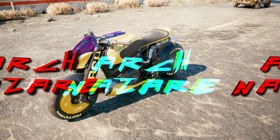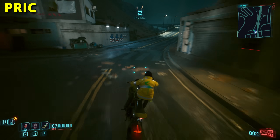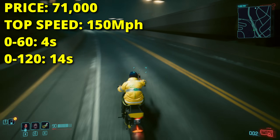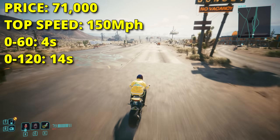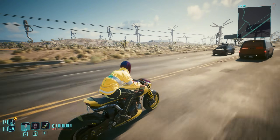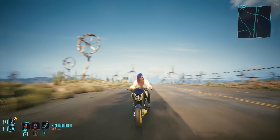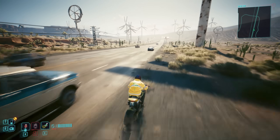Next up, the first of four variants of the Arch Nazare bike we can own — this is the standard version we can purchase from Autofixer for 71k, the most expensive bike in the game. Each of the four Arches have the exact same stats of 150 top speed, 4 second 0-60, and 14 second 0-120, as well as the standard bike durability. I'm a big fan of the yellow and black design of this one — it kind of goes with David's jacket — but since it's the only one of the four that we have to actually pay for, that lands it slightly lower down.